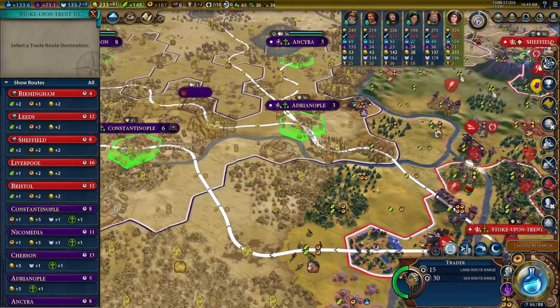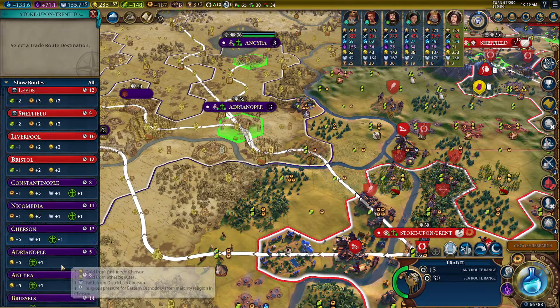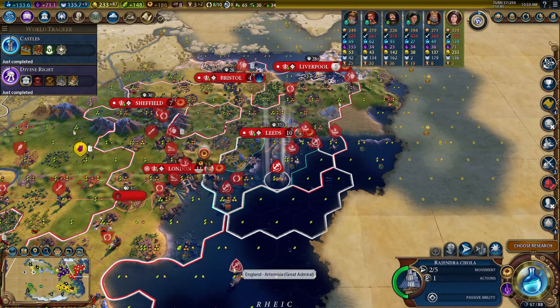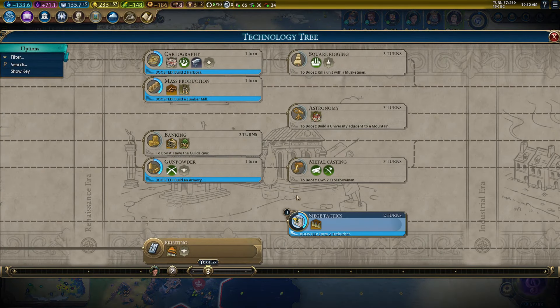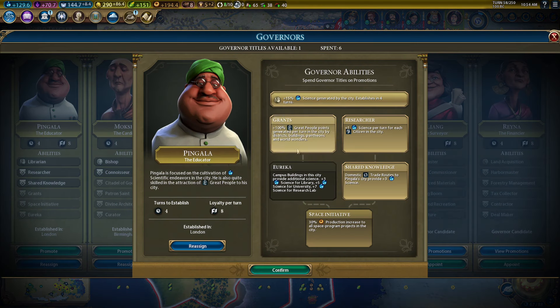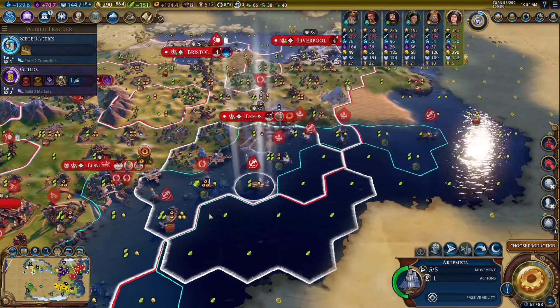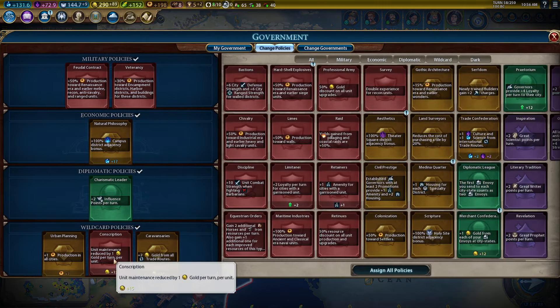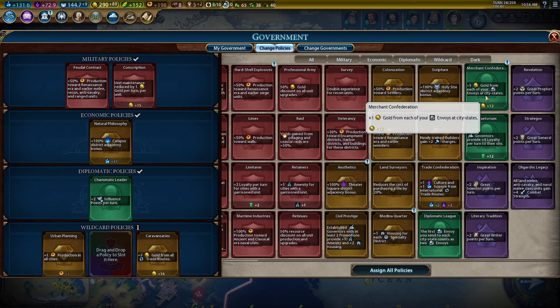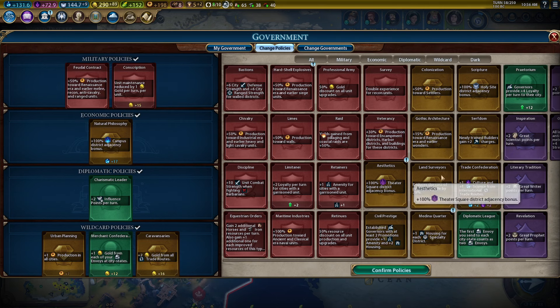Another trade route — I want to send this one here to get a nice road through here that will meet up. Another admiral — this one can give us some gold from luxury resources. Governor title — we could take Grants to try to get a general faster. We could also start promoting Victor for the double promoted spy, but I think we'll go with Grants first. We'll start projecting for a general. Let's put conscription here, and maybe more gold because we have quite a few units that we need to upgrade.